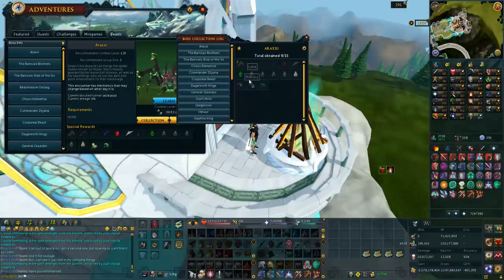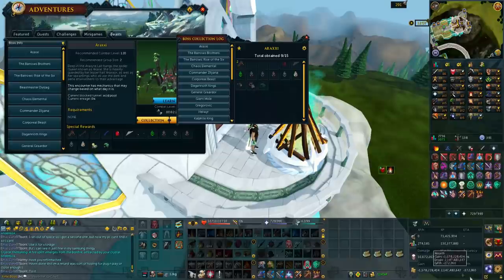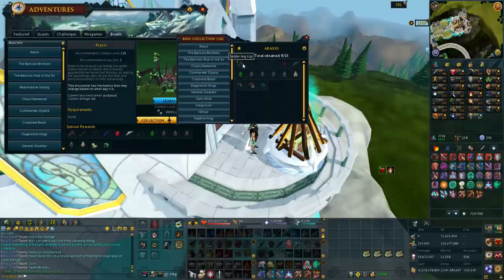However, this doesn't go back predated from today, so anything that's tradable that you obtained before the 4th of September 2017 won't show on this log. You can see that it shows I have two spider leg drops because they're sitting in my bank — since you can't trade those, clearly I obtained those myself. And the pets are unlocked here as well.